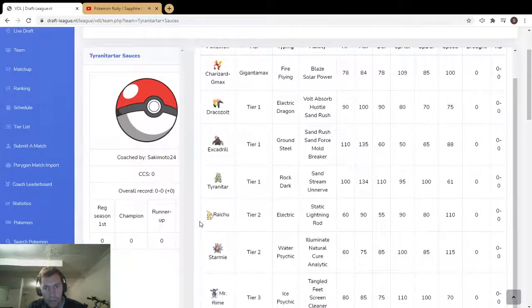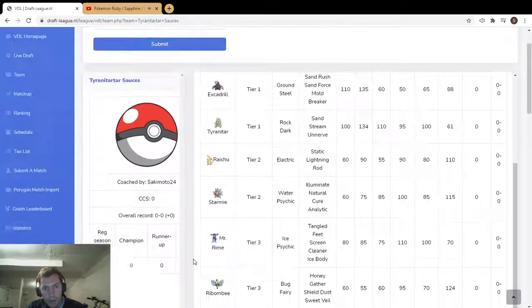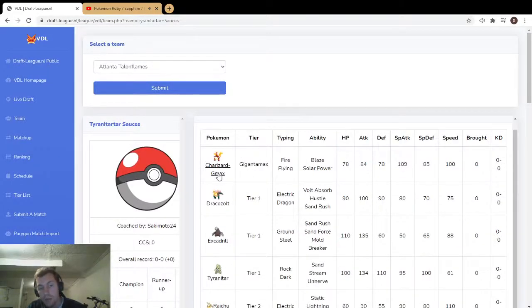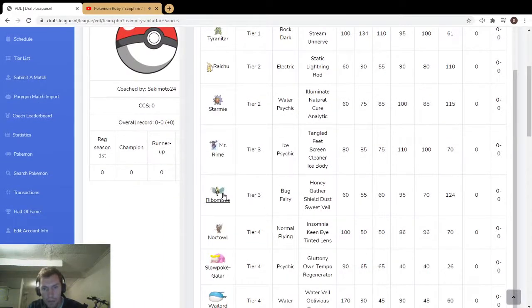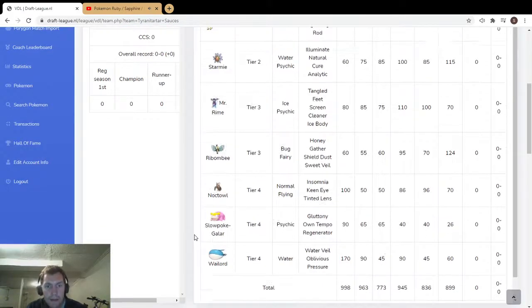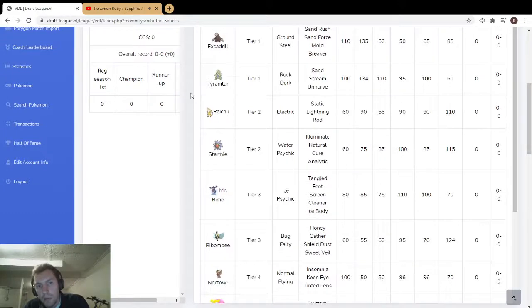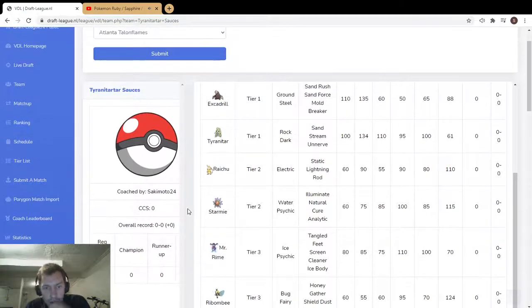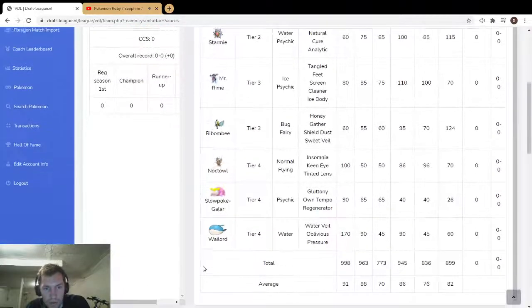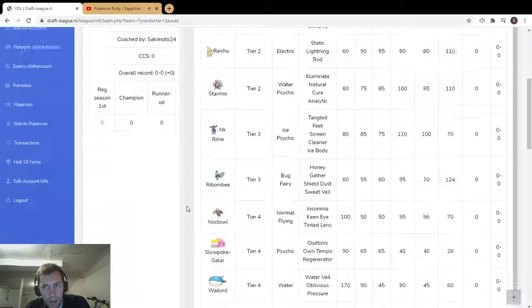You can cover Dracovish with Ally Switch because it's Fairy type. You could Speed Swap it. I bet Rhabombee gets Sunny Day — and Charizard is obviously a lot better in sun. Slowpoke Galar with Eviolite can be kind of bulky and gets trick room, and Mr. Rime gets trick room too. You could go trick room mode, although there aren't huge trick room abusers — Wailord at base 60 isn't that slow.